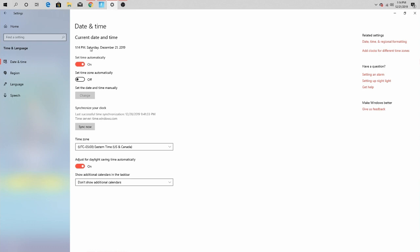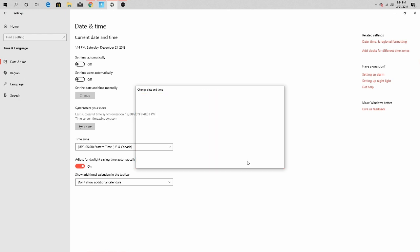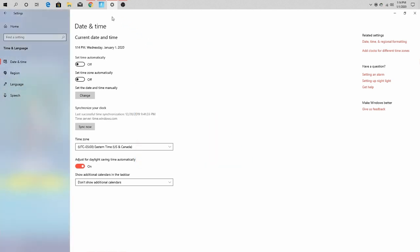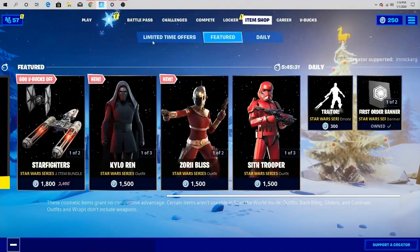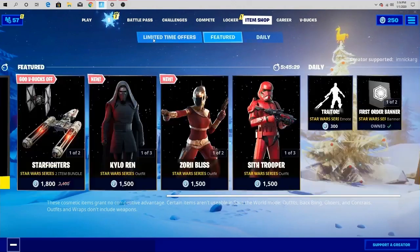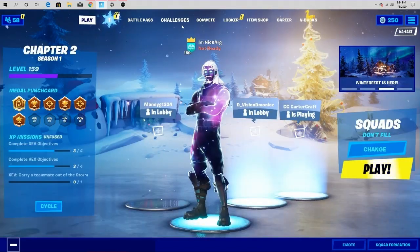Step number two: what you want to do is simply just change the date and time on your PC. For instance, as you guys can see, I'm changing it from December 21st, which is today, to January 1st, 2020. Side note for step number two — in case it doesn't actually work for you, try changing it to January 2nd, 3rd, 4th, until it works. Eventually it is going to work. Keep in mind, make sure you do this either as soon as you're watching this video or after, because this is most definitely going to get patched — well, maybe.